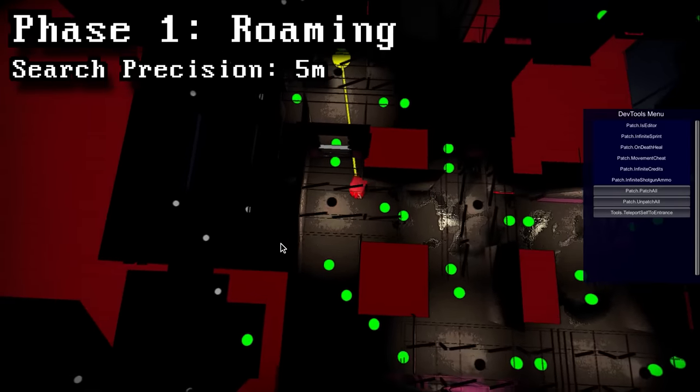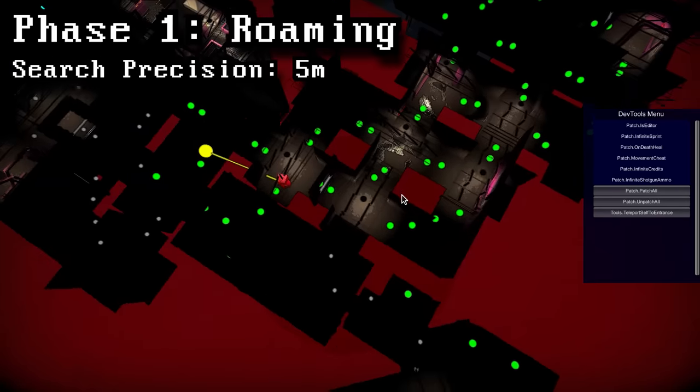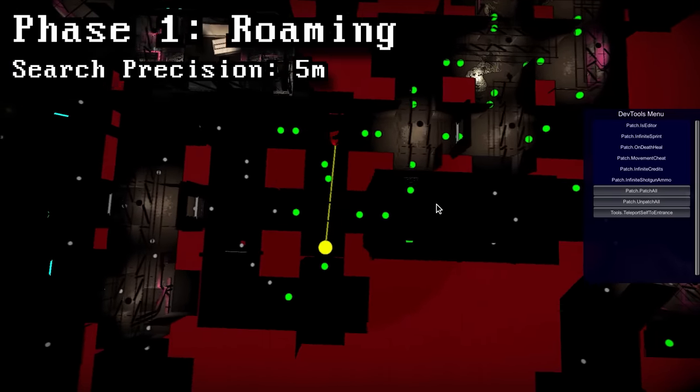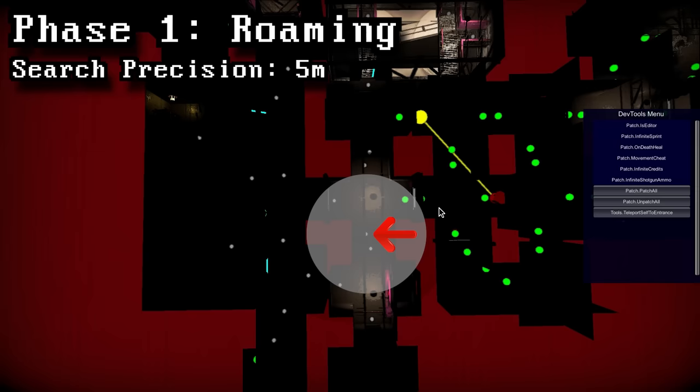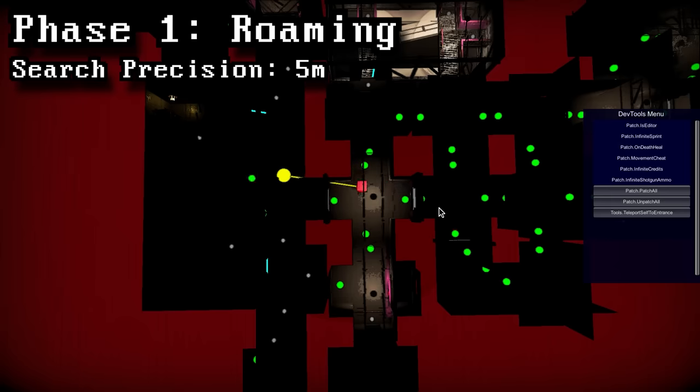Jesters have a search precision of five meters. All that means is that any nodes within five meters of its targeted node will also be checked off. In this clip, green nodes are nodes that the jester has already checked off. The jester is about to retarget to a node, and any other nodes within five meters of that node will also be checked off. So if we hit play, every node within that five meters should turn green as soon as it targets.